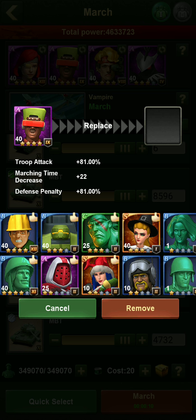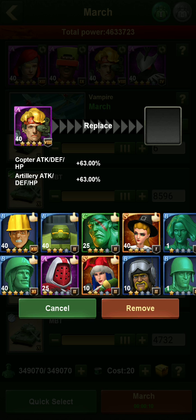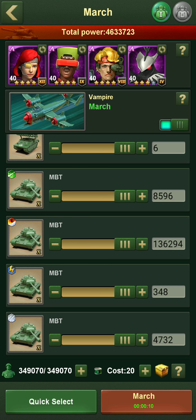With Roger, he increases everybody's troop attack by 81% and lowers the defense of whoever you're attacking by 81%. You want to watch for the officers that help the troops you have the most of. If you have a lot of helicopters, Ellen is perfect because Ellen increases attack, defense, and hit points. Ellen also kills troops instead of injuring, but eventually that won't be a relevant scenario. So just the fact that Ellen helps out with attack, defense, and HP of copters is huge.